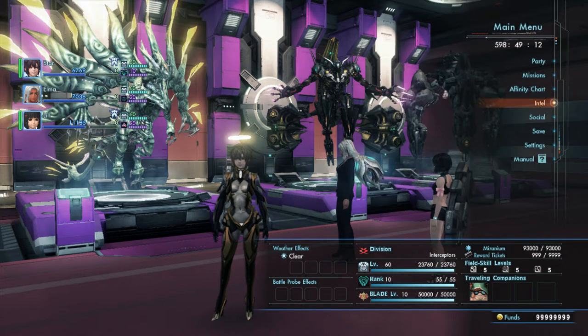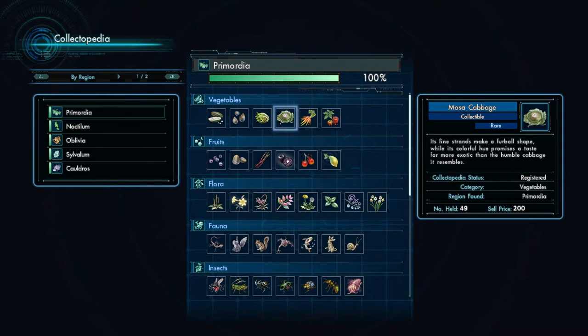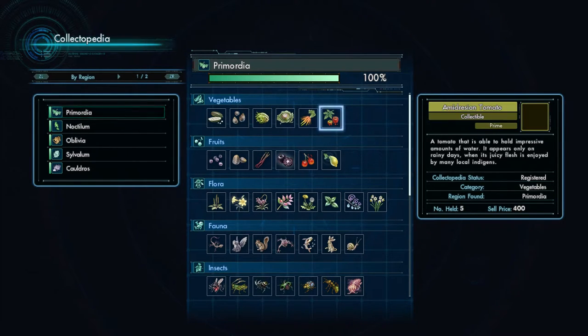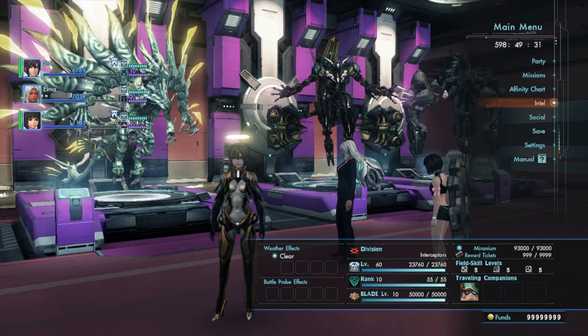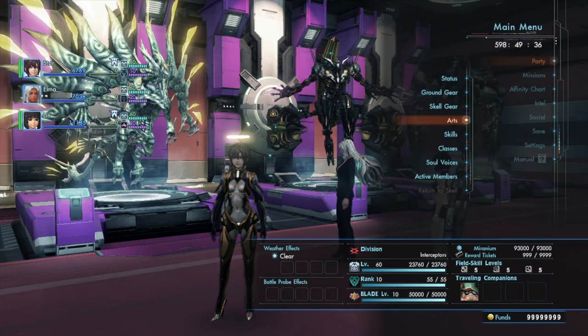Your collectopedia is in your intel. You might find some blue orbs lying around literally everywhere, and some entries will still have blue squares. If you actually fill these in with items you find, you will get some battle points from those immediately. Then if you fill in a row, you'll also get more. So you can always get more battle points even if you're not leveling up at the moment. Battle points are spent on arts and skills.